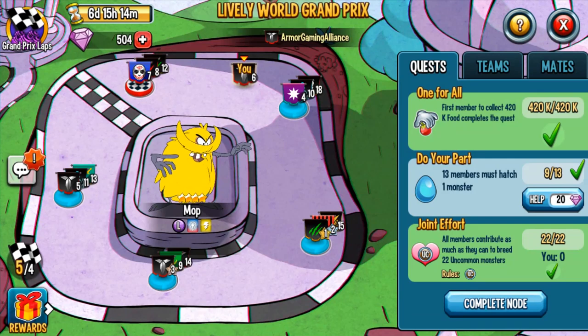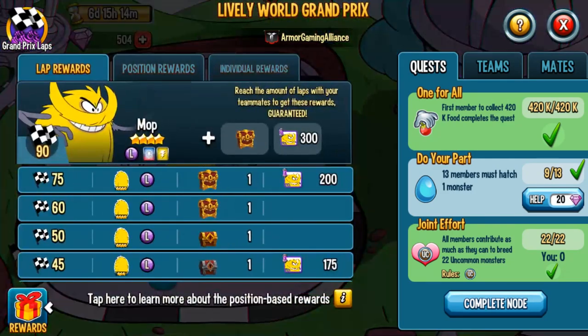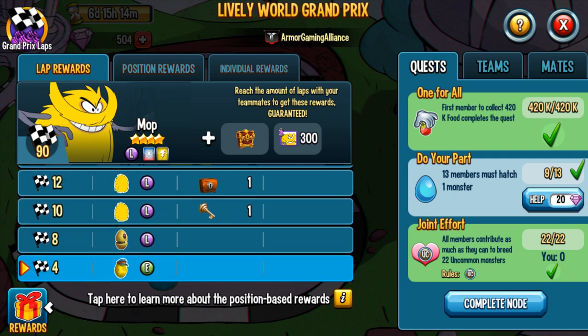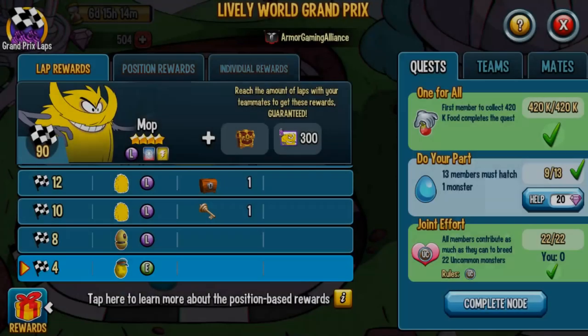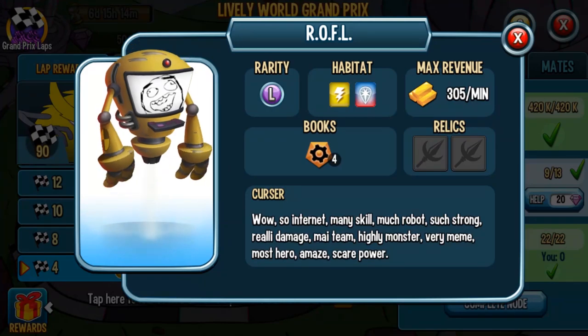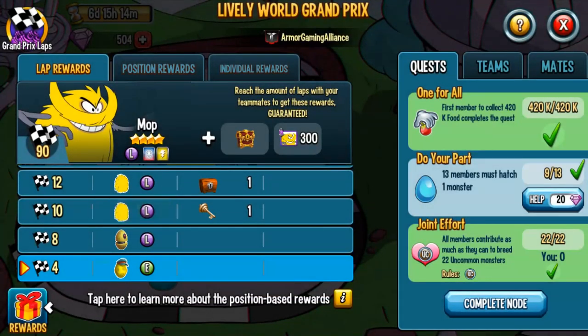It's a seven-day event called the Lively World Grand Prix. Let's start with the rewards. Social Point has made it possible to get up to a rank four monster — a rank four of the team race monster — you just have to do a lot of laps. They've also made it easier for different amounts of laps. If your team only manages to do four laps, you'll get yourself Soap Sam — a SpongeBob character. If you do eight laps you'll get Rofl, a legendary monster.